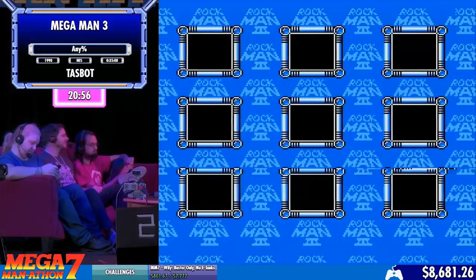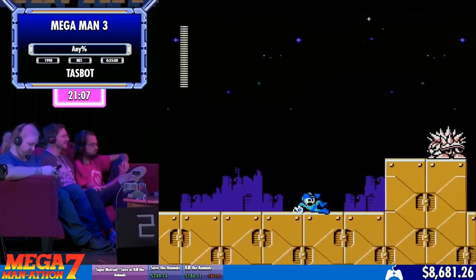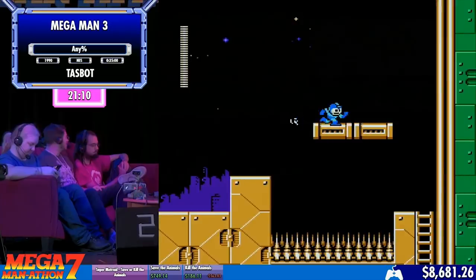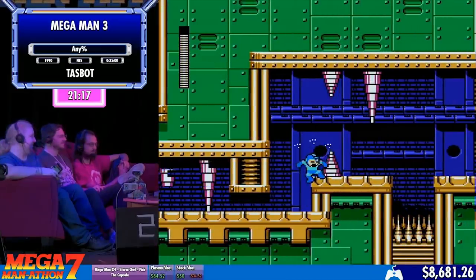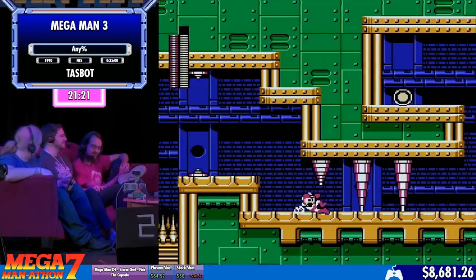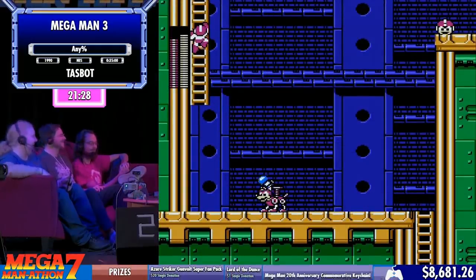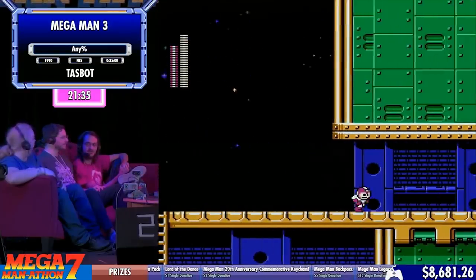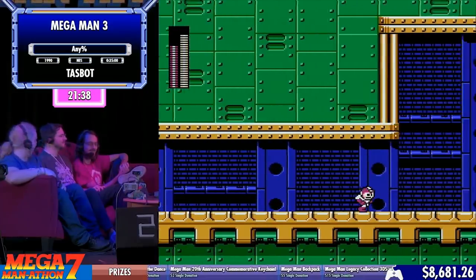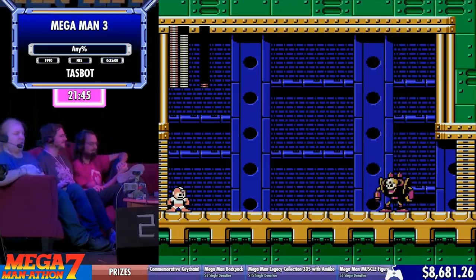Give me one sec. It was in Gmail so I had to reopen Chrome. In the meantime, what do you think of the strategies in this run? I was particularly impressed with the zips they did in Gemini Man's stage. And I believe, KXP, when you played Mega Man 3 for — for Mega Manathon 3 or 4, you accidentally did one of those zips. I think I was so busy trying to make commentary that I just ended up zipping and was like, what just happened?